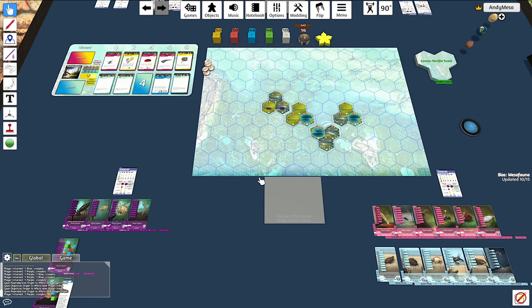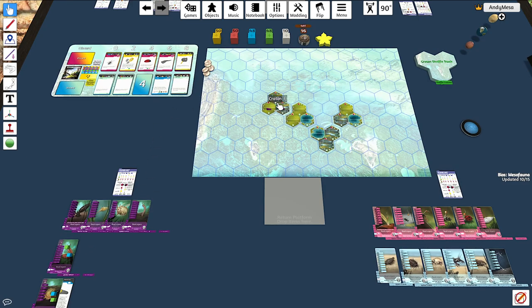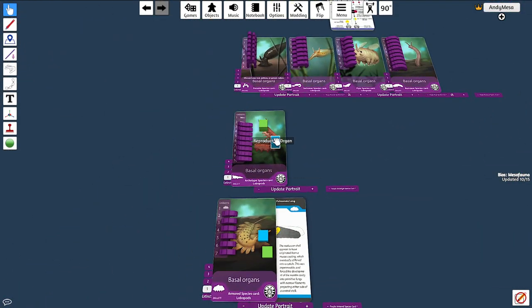Populate allows you to put more creeples on the map, determined by your blue cubes. If you have no blue cubes, you can always populate one creeple. If you have blue cubes, you can disperse equal to the number you have — so it's always one plus the number of blue cubes. If you have three blue cubes, you can put out four creeples. You choose a mother and move equal to your dispersal points. With one blue cube, my dispersal points are two.